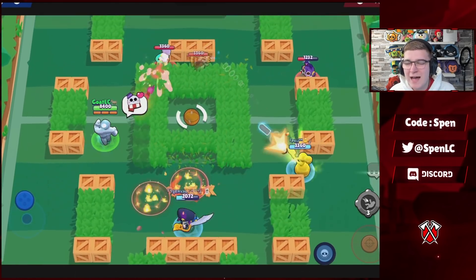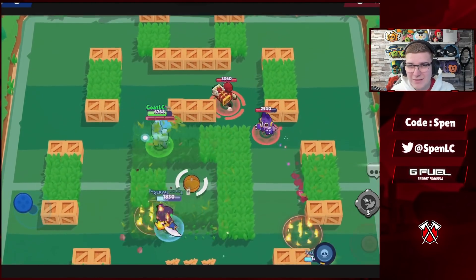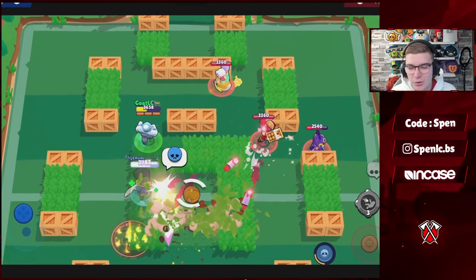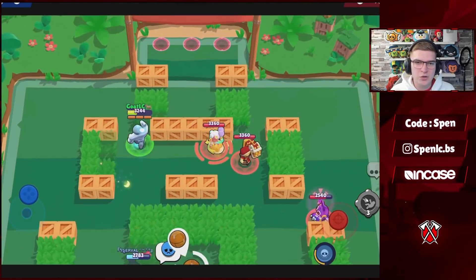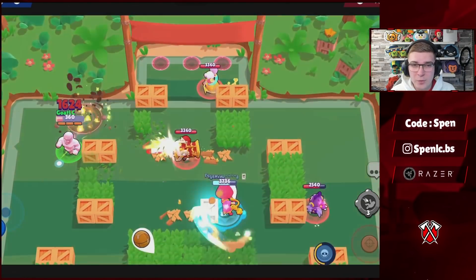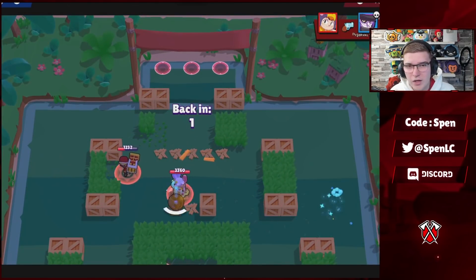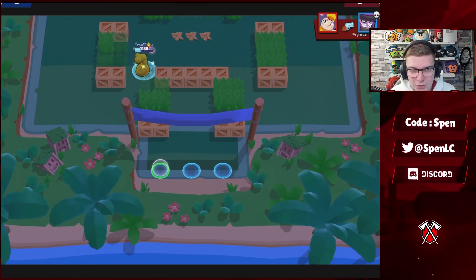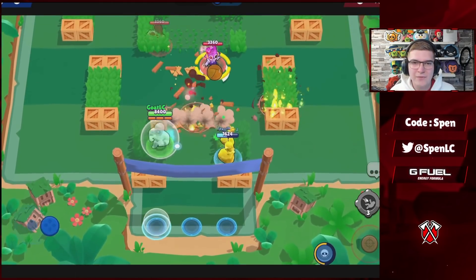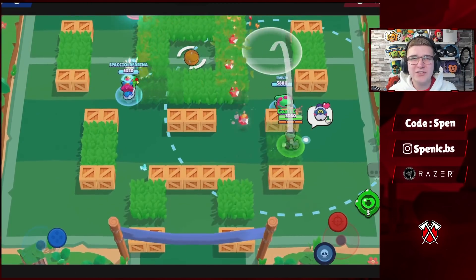Next up we have El Primo. He's a really balanced brawler because you can use both star powers and both gadgets. In competitive, when Primo is brought out he's usually paired with a Bea or another wall breaker, so Asteroid Belt can be really good for wall breaking and to counter other tanks. Both star powers are really good depending on game mode and composition — the fire star power helps finish off kills, and the speed one helps get your super back quicker. Both gadgets can be good depending on the match.